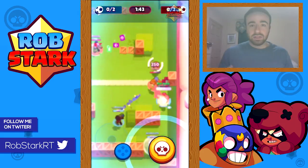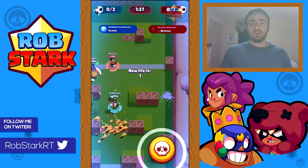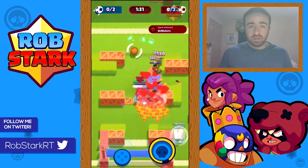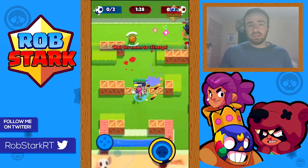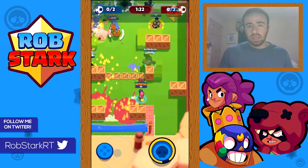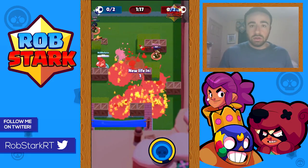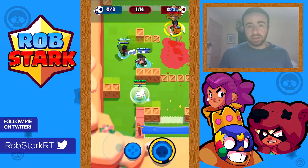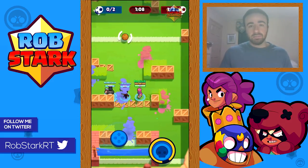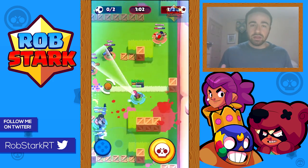If you can help limit how often people are getting their super, that's an easy way to help control the game. Another thing dodging and strafing does is it means you have to stop shooting to heal less often — if you're not getting hit, you don't have to stop to heal. You can be more aggressive and deal more damage overall. To get better at this, you need to learn the range of every brawler, the shot patterns, how fast shots travel, whether they go around corners. That comes with time and practice.